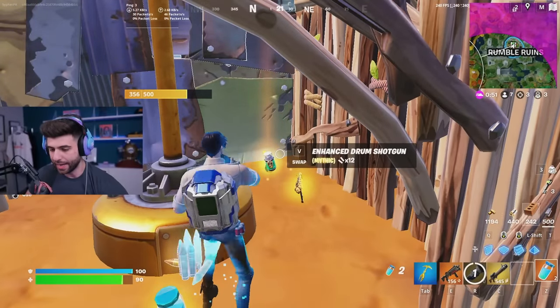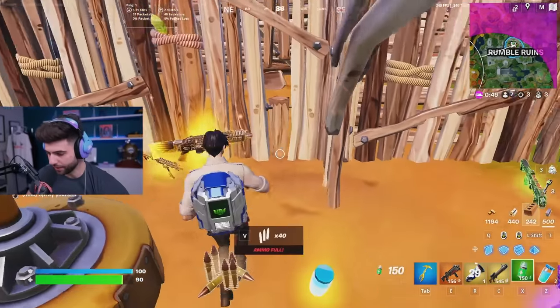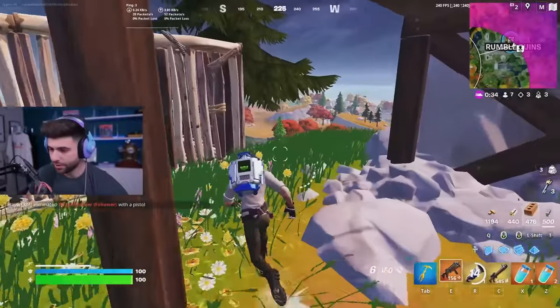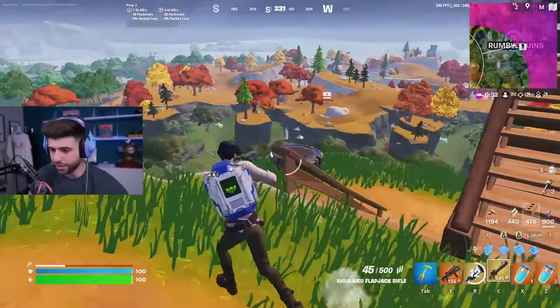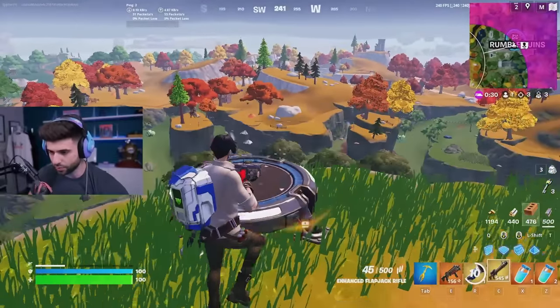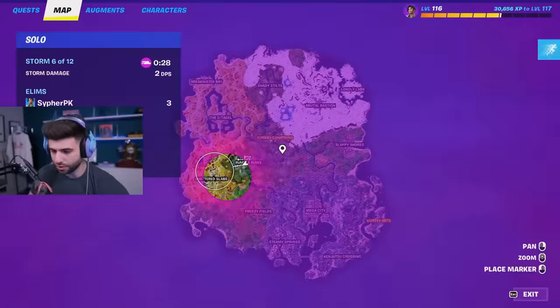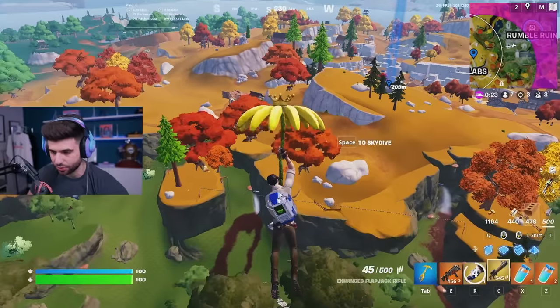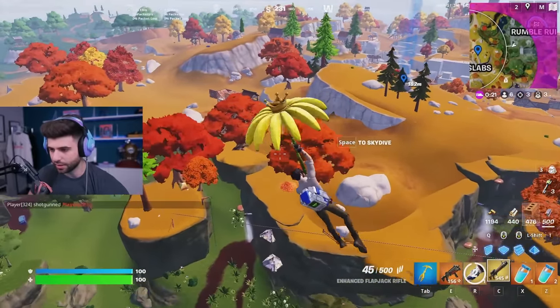The storm is closing, and remember there is no mobility. We do not need the mythic drum — it's really good in zero builds, but there's no mobility here. We're going to hit this launch pad and rotate to the high ground. There's no mobility, so being center and on high ground is important. If you're in the center of the next circle, it's not a guarantee that you're going to get it.